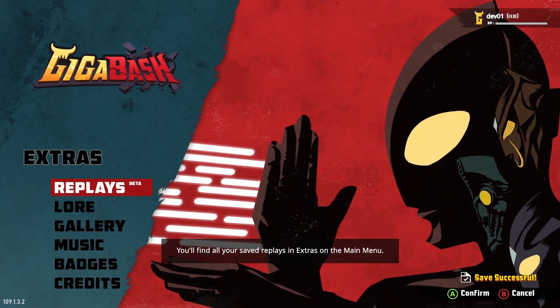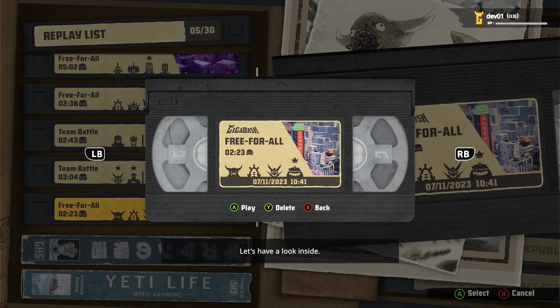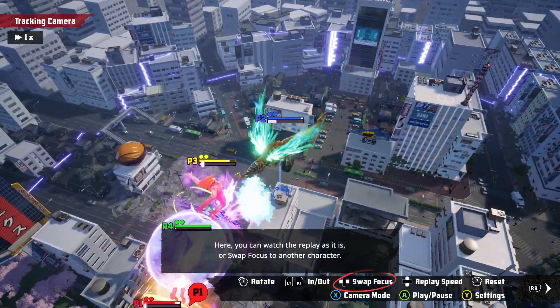You'll find all your saved replays in extras on the main menu. Let's have a look inside. Here, you can watch the replay as it is, or swap focus to another character.